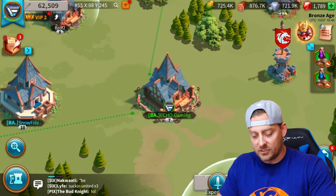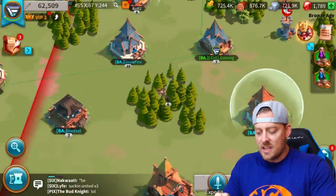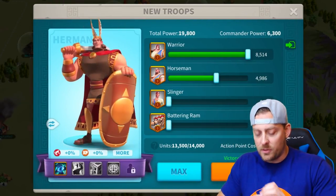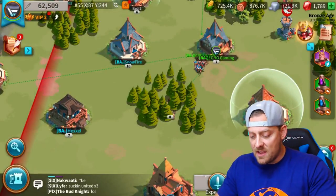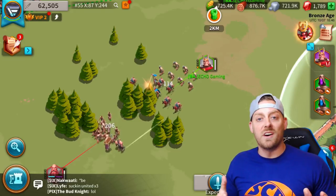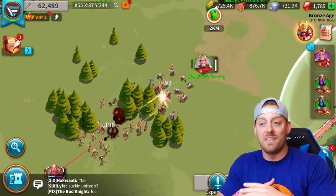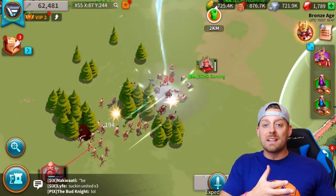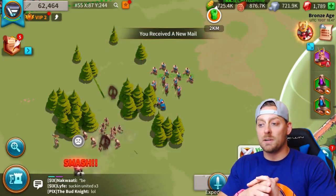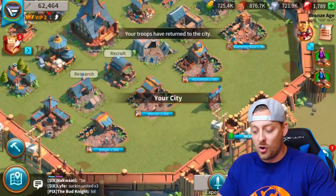Let's find some barbarians to attack. We're going to search for level 8 barbarians - got some right here. We're going to attack, choose our troops, and go in with Herman - he's my strongest. We'll march them over and watch this battle take place. The tips were in the beginning of this video; now we're just playing a little for fun because this game is a grind and a half. Being in an alliance offers so much more. We won that battle! I'm going to come over and heal up my troops.